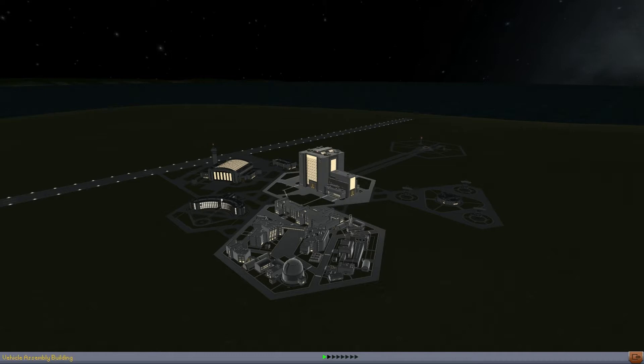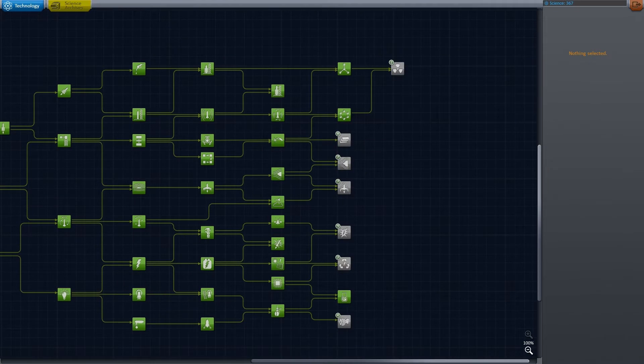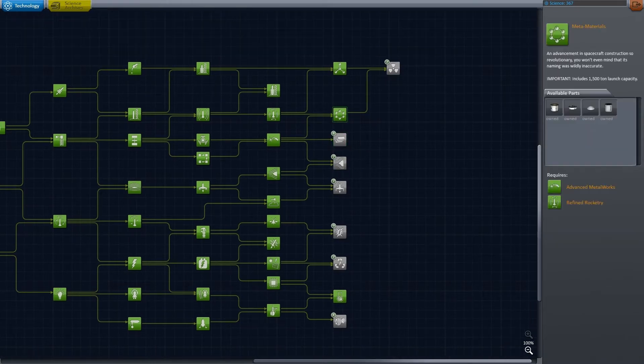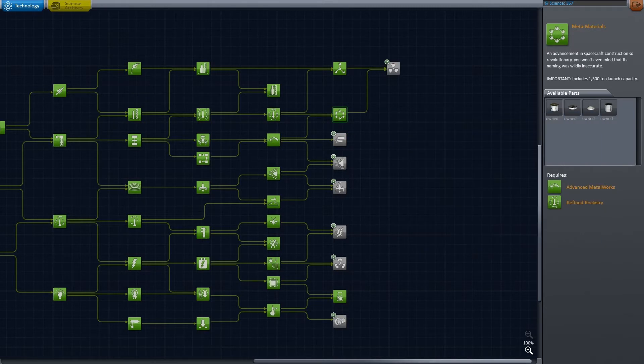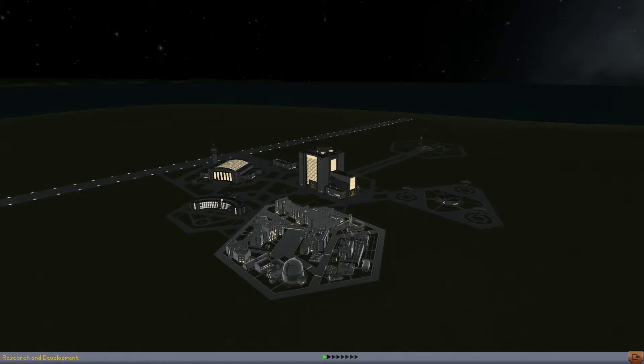I was hoping to do an asteroid intercept mission for my final mission, but unfortunately I bought the wrong node again — third time in a row I made a wrong decision about which node to get. So the way I see it, there is only one other logical thing we can do with what we've got, and that is landing someone on Minmus. I think that's a fine and worthy plan for our final mission.